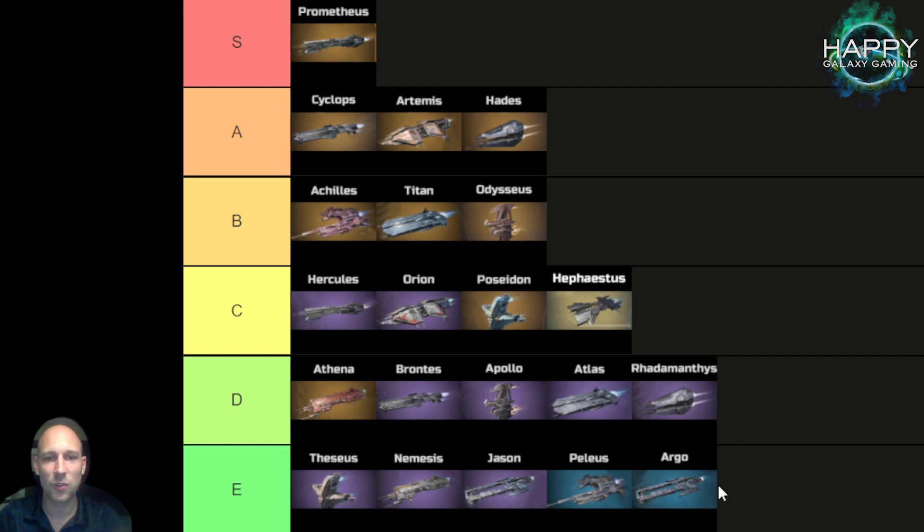The last ones you don't want to use in PvE are Tezois, Nemesis — you never want to use Nemesis — Jason, Pelios, and Argo. When we compare the top three, we will also find these very high later in the PvP tier list.